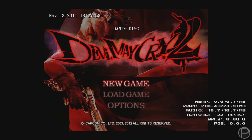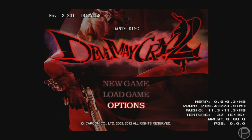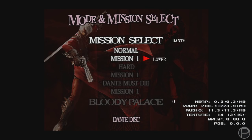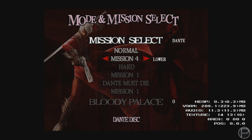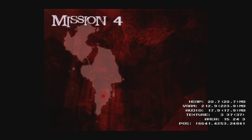While Devil May Cry 2 is certainly not the most highly regarded title of the series, I still feel it is necessary to show off some of the debugging functions used during the creation of this game. In this case, I've had to create a kind of hybrid build that uses the debug.xex files combined with the retail version. Unfortunately, due to a miscalculation in how certain Xbox 360 encryption works, a slightly earlier build remains locked away for the time being, although it is most certainly preserved.